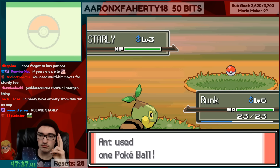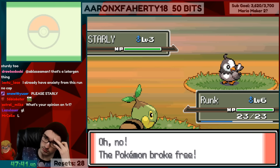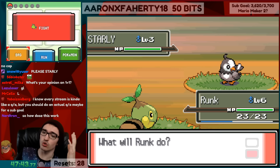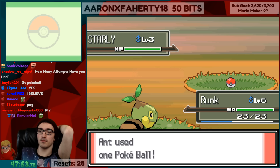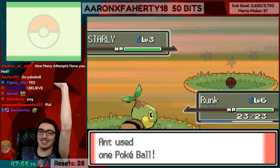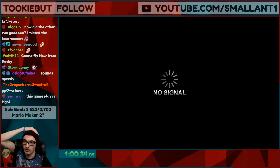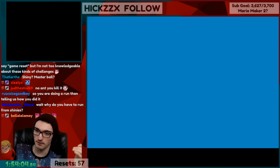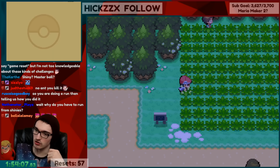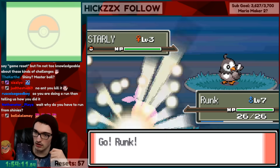I got lucky and caught it first try, then I accidentally pressed the power button and had to redo it all, which took like an hour. With the Starly in the party, I had to train it up until it could one-hit KO the opponent's Starly with its own Quick Attack. A Quick Attack KO is guaranteed once Starly evolves and gets to level 19, so I had to do some grinding.